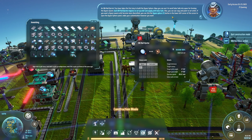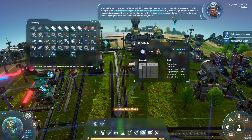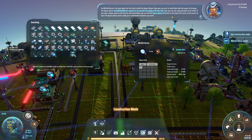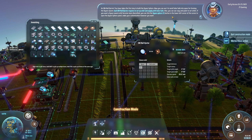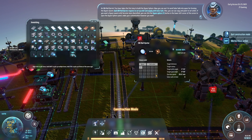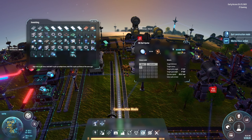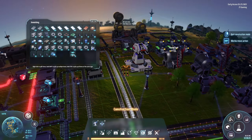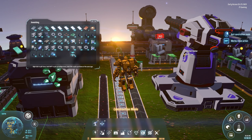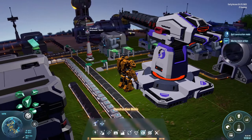Each EM Rail Ejector requires you to set up an orbit and supply it with solar sails. You can use copy and paste to set orbits. If you want a more diversified Dyson Swarm orbit, click the Dyson Sphere button in the lower left to open the panel and make customizations. Each rail can launch into a certain orbit — and oh my gosh, the building actually moved to stay aligned with the orbit! That is super cool.